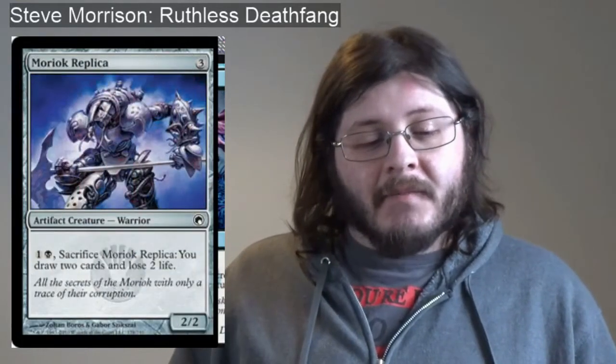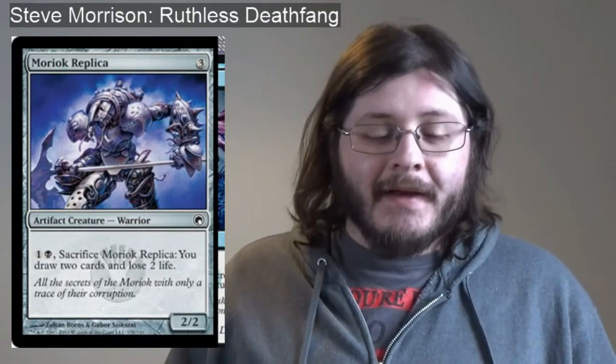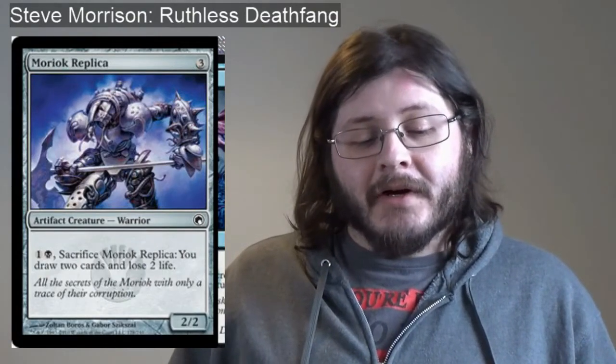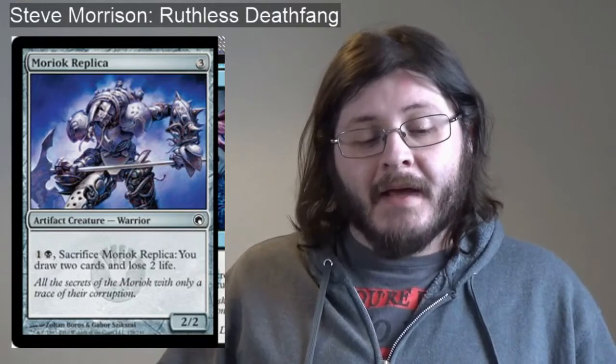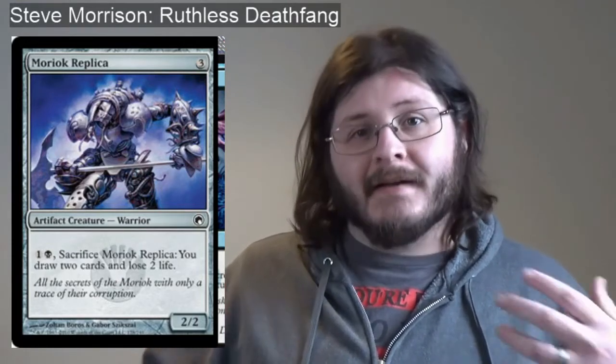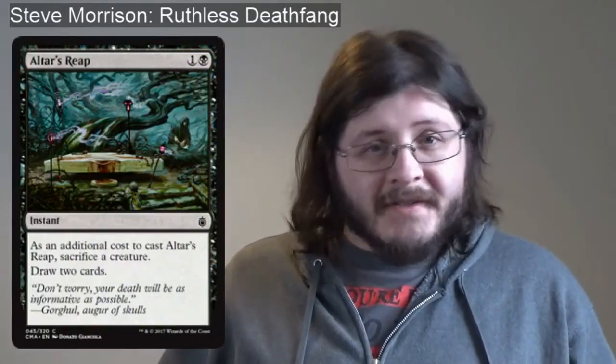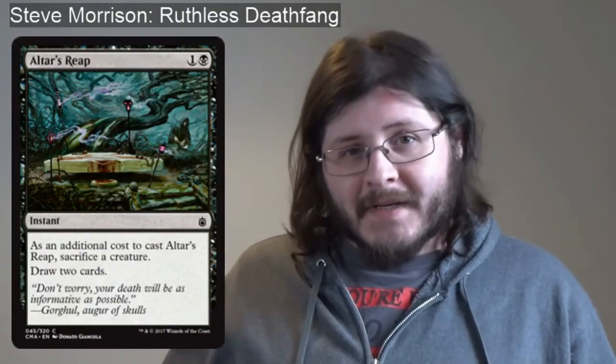Then we've got Moriok Replica — three colorless artifact creature warrior 2/2. Pay one colorless and one black, sacrifice it: you draw two cards and lose two life. Once again a lot of synergy there with my commander. And Altar's Reap, of course — sacrifice a creature, draw two cards, at instant speed. Perfect.